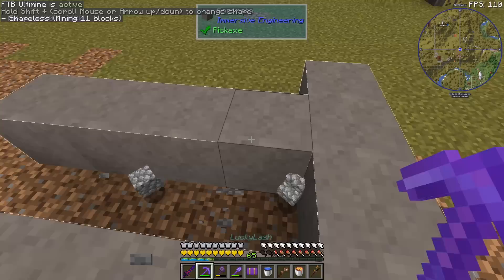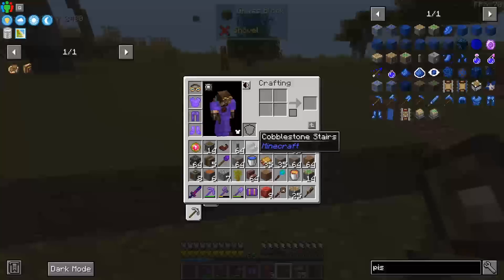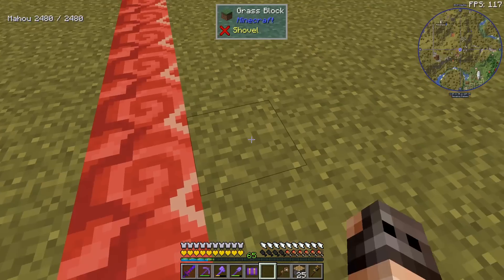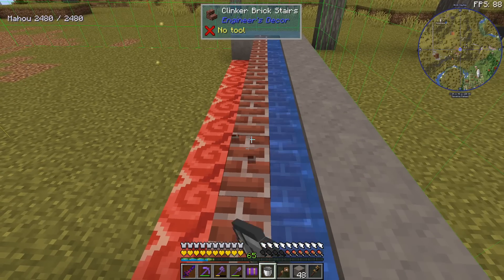We get cobblestone — very good! Now I know what to do. The first thing to remember with my cobblestone generator is that if the pistons misfire, we're going to have a problem, because if there's a cavity underground it's going to push down the dirt, and that's not something we want. I'm assuming glazed terracotta can't be moved with a piston.